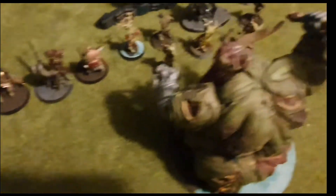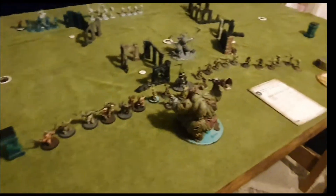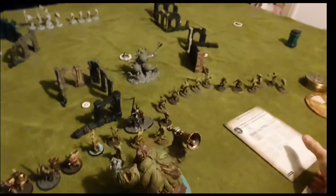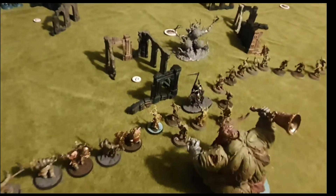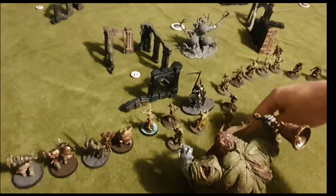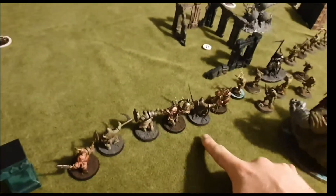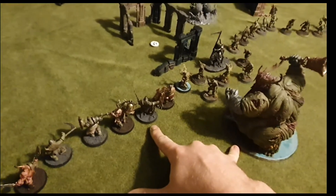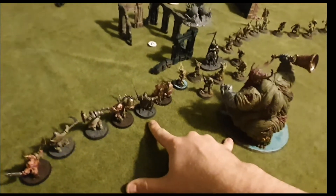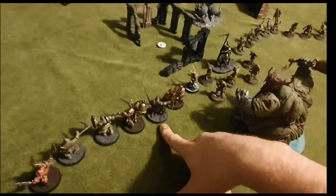Every unit is going to get hit from that deployment. When we look at our deployment now from afar, it looks very simple — a strange snake tail. But what you've got is two heroes here providing look-out-sir cover, a unit that's going to benefit from the plus-three movement. And if we're lucky on the roll and get our one, that's going to be plus two — so that's plus five movement total, meaning they'll be moving nine inches.